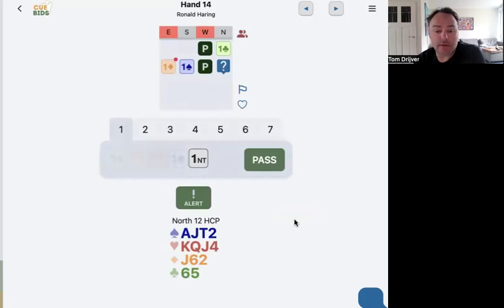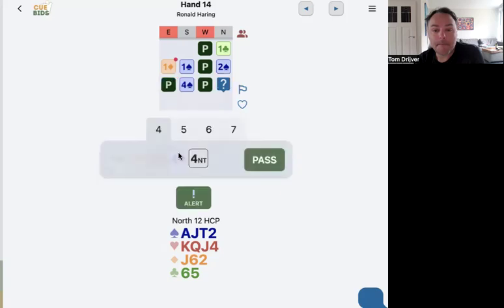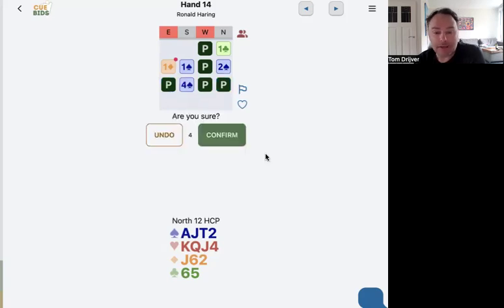One club, one diamond, one spade — one spade can be four because double will be four-four in the majors. Depends on your methods. Here it's just natural. So I'll bid two spades, four spades, and partner can decide what to do next. Four spades it is, so of course I will pass. Let's see what the results are.